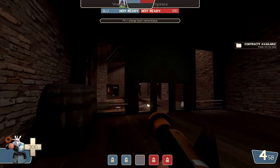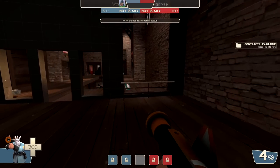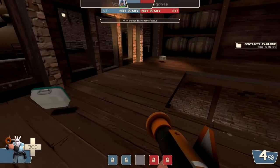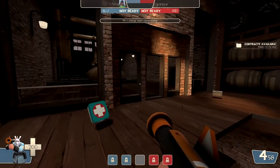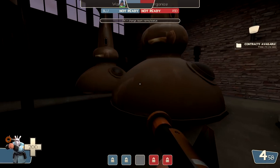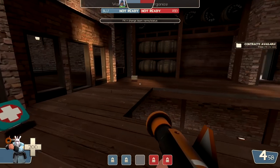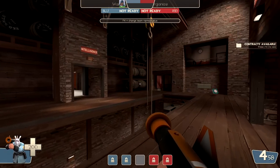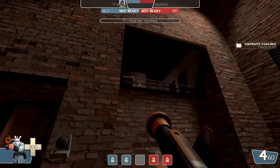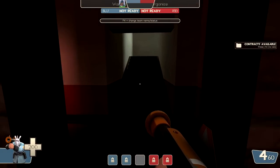Another neat room that would probably affect how the map is played is this back room — I believe both sides of Well have this. It just adds a little more square footage to up top and allows more foundation area for a sentry nest to set up. You could put your dispenser way back here and maybe put a teleporter to the enemy base back here. This basically doubles the square footage of the upstairs.